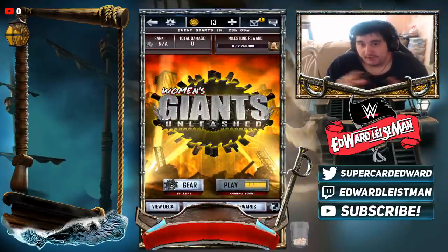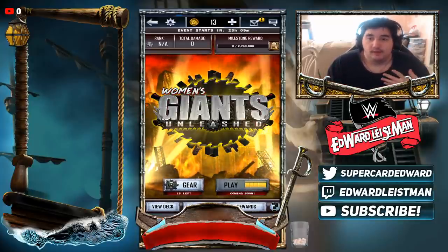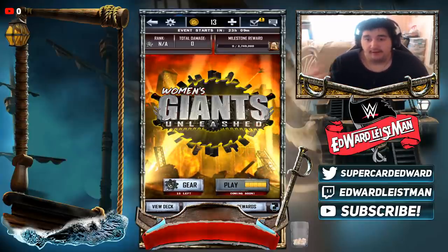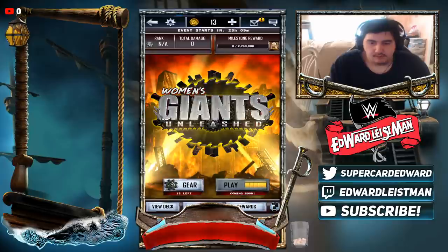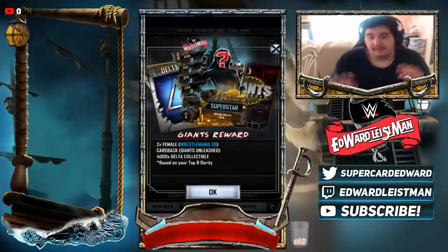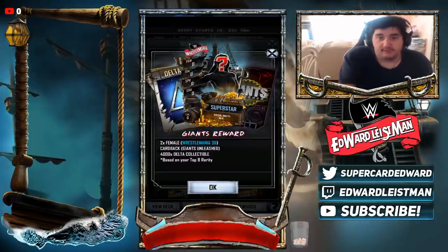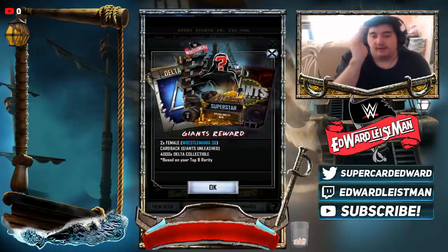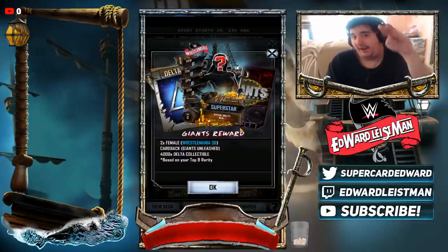Now let's talk about Giants Unleash strategy. A lot of you ask: I'm top 8 in WrestleMania, but I'm Primal, Nightmare, and Vanguard in my Giants Unleash stack — what can I do? If you're in a weaker division, getting these rewards is going to be way easier, because not many people in Primal or Nightmare are going to go hard for this. You get two females and 4,000 Delta if you defeat it, which is pretty much half a Christian card.